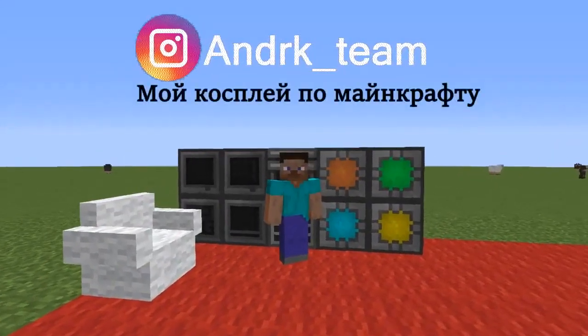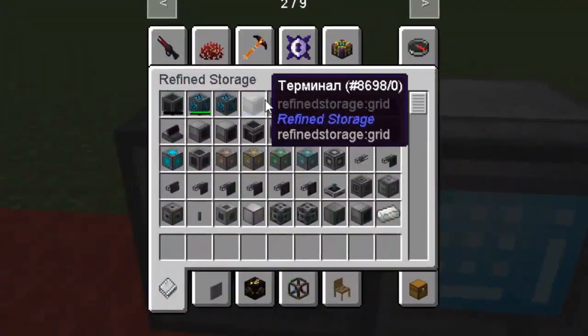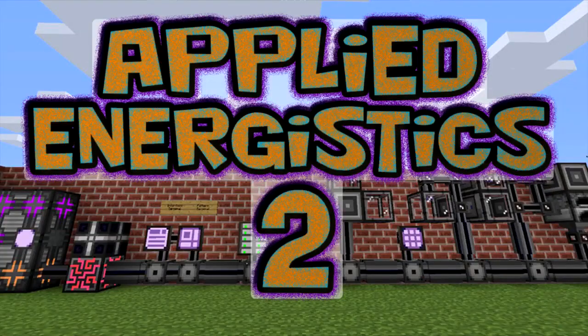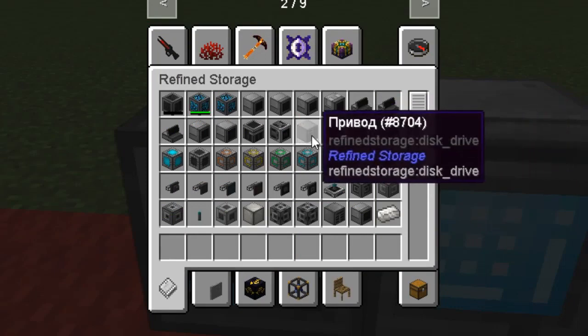Hello friends, DC is with you and this is a guide to the Russian storage mod for storage fans. This mod is an analog of the Applied Energistics 2 mod and allows you to work with objects, store and transport them efficiently. Let's figure out how it works.